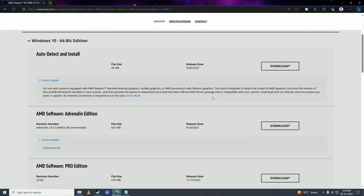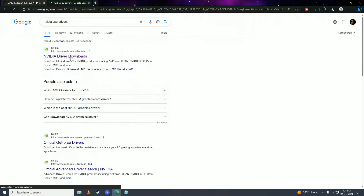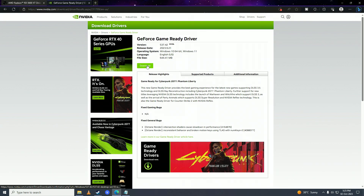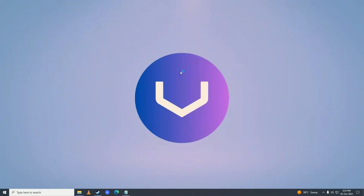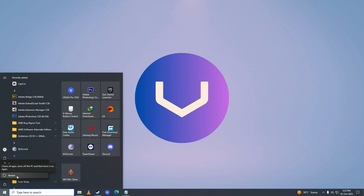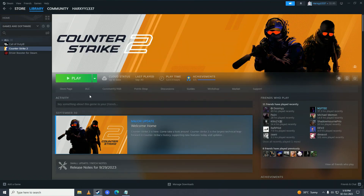If you have an NVIDIA graphics card, search for NVIDIA GPU drivers and click on that link. Fill in the form by selecting your product type, graphics card series, graphics card model, and your Windows system, then click search. Click download, and once you download and install your graphics card drivers, go ahead and restart your computer. After restarting, try playing the game and check if that fixes your issue.